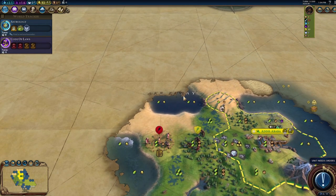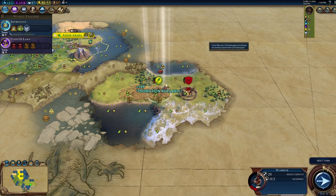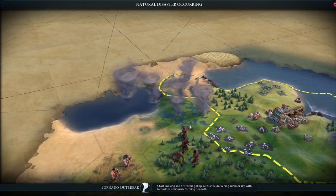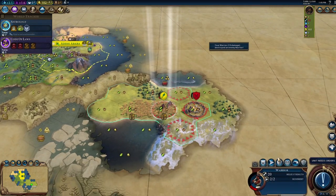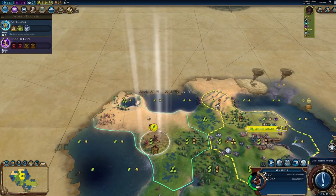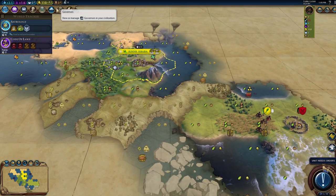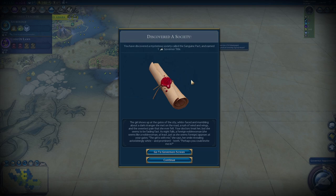Barbarian warriors already — what the hell, game? We got spotted or a city-state near us got spotted by barbarians. We should be okay. We're going for the second city right away. A tornado event shows up and we use it to explore. New population, beautiful. I'm wondering how we'll know when we discover a secret society — will there be an alert?